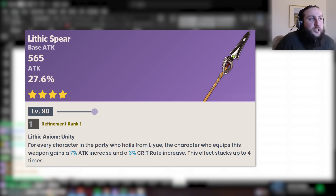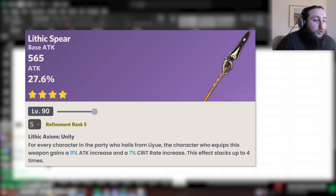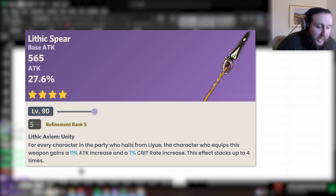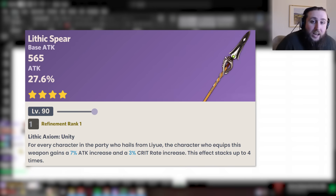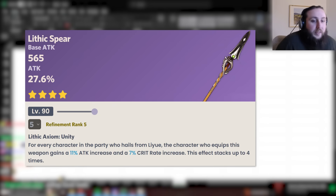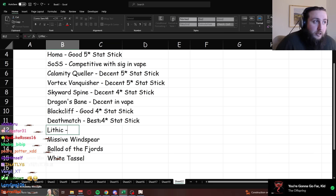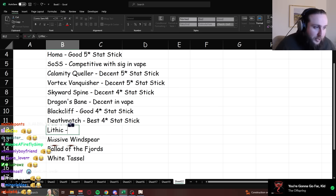For example, Lithic Spear — it's not worth going for on a weapon banner, but if you have it at high refinement and you're playing a team with multiple characters from Liyue, Lithic can actually be competitive with the five-star stat sticks. R5 3-stack Lithic is about as good as Jade Wing Spear; R1 1-stack Lithic is not good at all. For the small number of players with R5 Lithic in a team like Zhongli/Xingqiu/Yelan, her signature is only about a 10% DPS increase over Lithic.